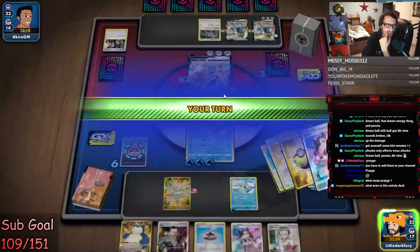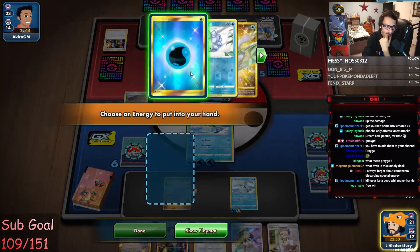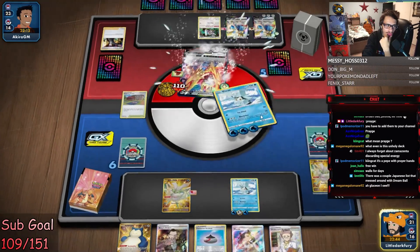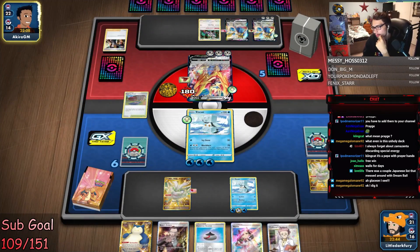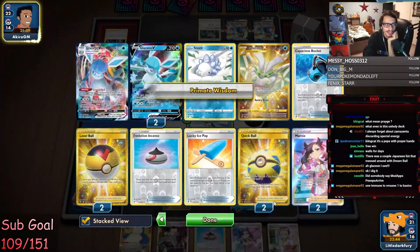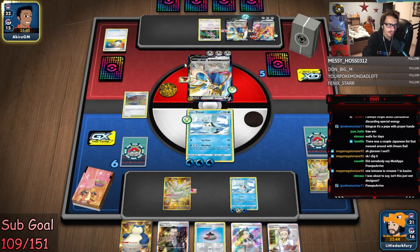This Glaceon Ice Q deck is honestly not bad so far. It reminds me a lot of the Decidueye Obstagoon deck — it's kind of like Decidueye Goon Part 2. We do lose to Zacian if they play V Unions, or Duraludon VMAX, or Bronzong. If they play Bronzong, we can Boss their Bronzor. We're definitely just going to go all in with the Frostmoth. The Twin Energy doesn't cut it — I don't think.